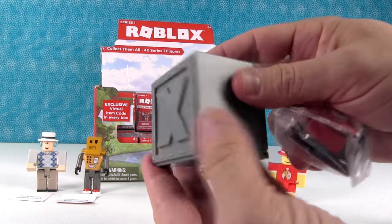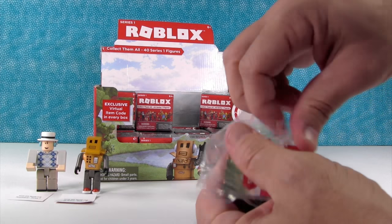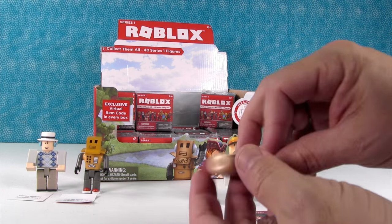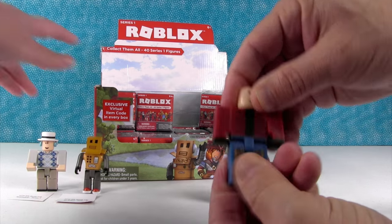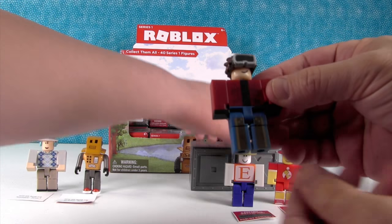Xbox 360. You're funny. Let's see — I'm working on spelling Roblox. I got somebody with hair this time. Ooh, I like the pants. Oh, he's got goggles. That's really cool.